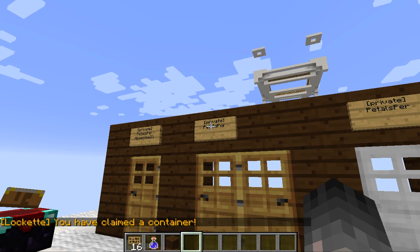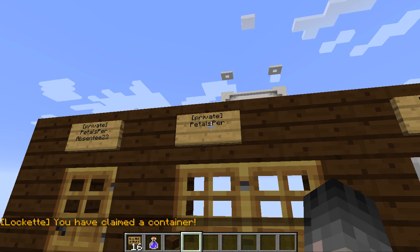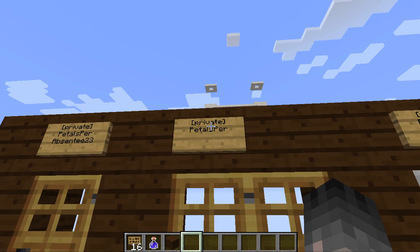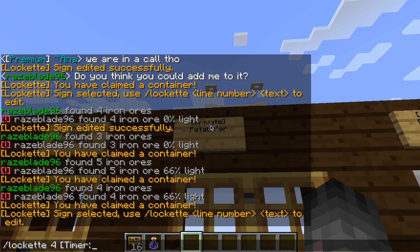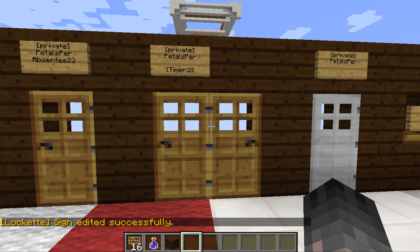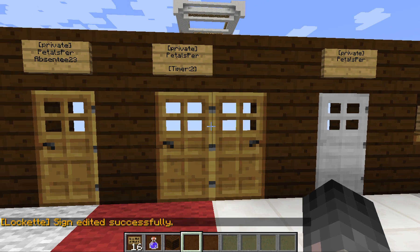One of the really cool things you can do with Locket is add timers to your doors. To do that, right click to select the sign and type slash lock in, then on the line you want, do bracket, timer, colon, and then the number of seconds you want it to take to open or close. So in this case I'm going to do two seconds. Now when I open it, after I open it, it's going to automatically close again.